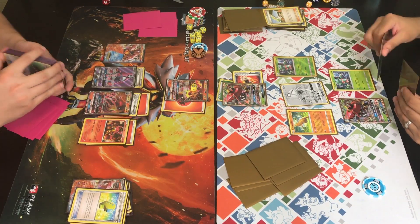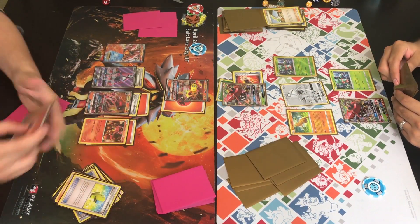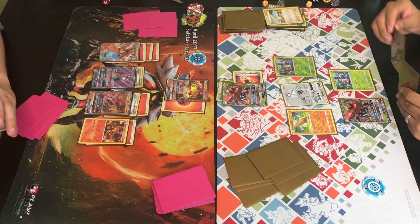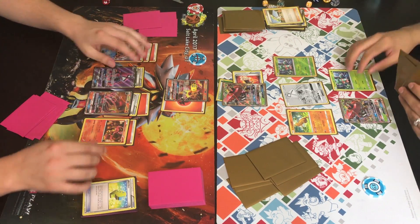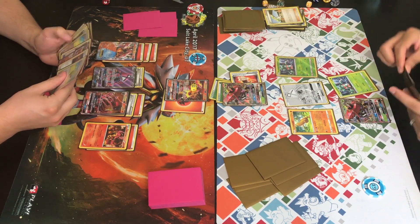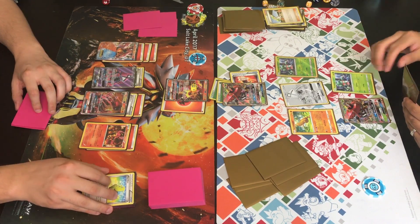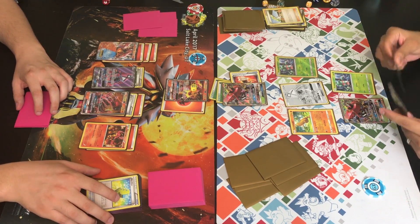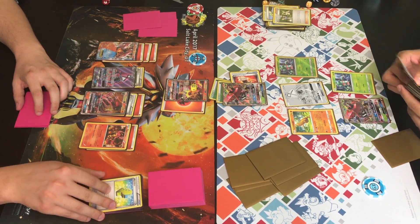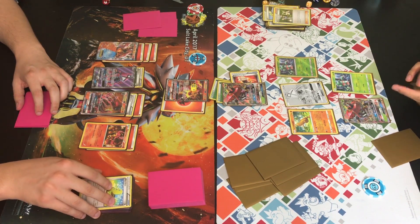He did play the fire energy from hand onto Salazzle GX, and he's going to use Nitro Tank GX — flips over the GX marker. Nitro Tank GX allows him to attach up to five basic fire energies from his discard to one of his Pokémon. He chooses the benched Volcanion EX, which can hit for 160 with Volcanic Heat — setting up another attacker. Then it's Johnny's turn. He plays a Pokémon Fan Club, grabbing two more basic Pokémon, then starts shuffling.